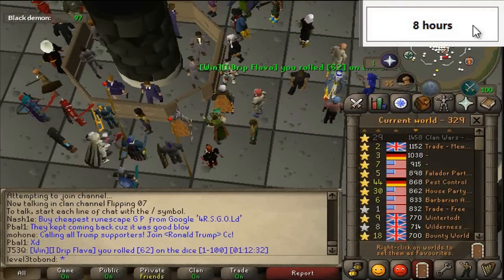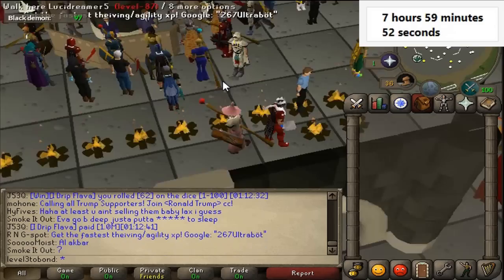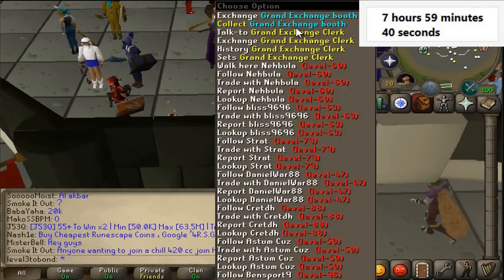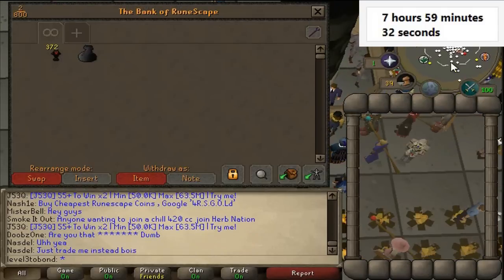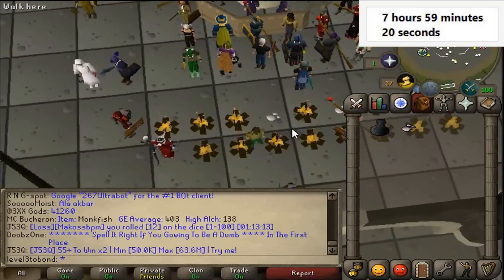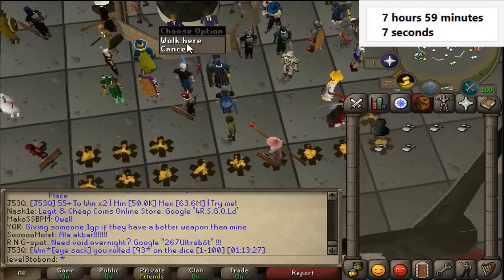We're going to put eight hours on the clock this time. We'll start off by picking up some ashes — we obviously have absolutely zero GP, which is kind of required to begin doing anything. From here we're going to run into the wilderness. We do have a looting bag and we'll probably grab it. The way you get one is just by killing things in the wilderness — extremely easy to do. All we really need is enough coins for a knife and ideally a little bit of food.